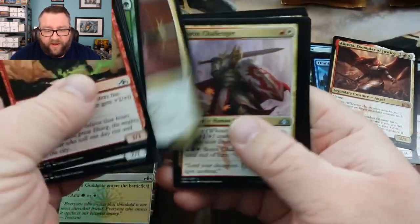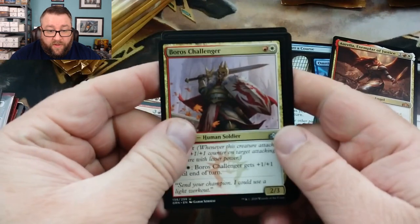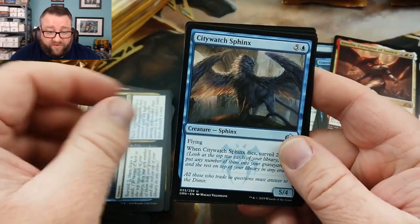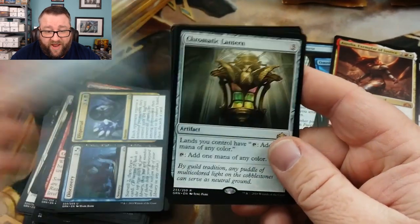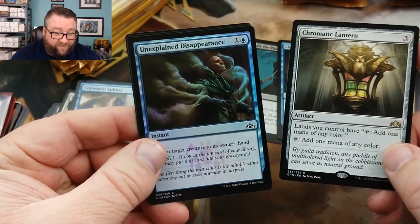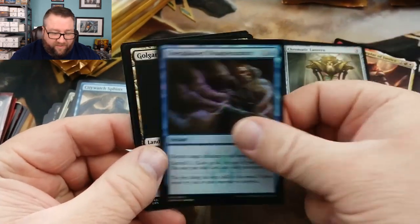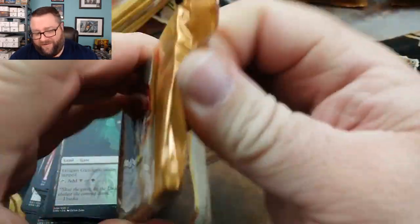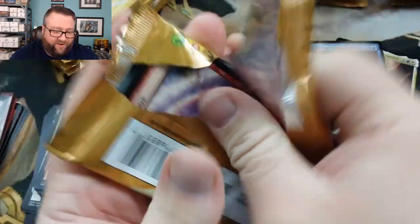Let's see what we got here. Boros Challenger, Discovering Dispersal, City Watch, Sphinx, and we got a Chromatic Lantern. And I think we had another Foil - we did! Holy cats, that's Unexpected Disappearance. Man, you are slaying it today, sir. Good stuff.